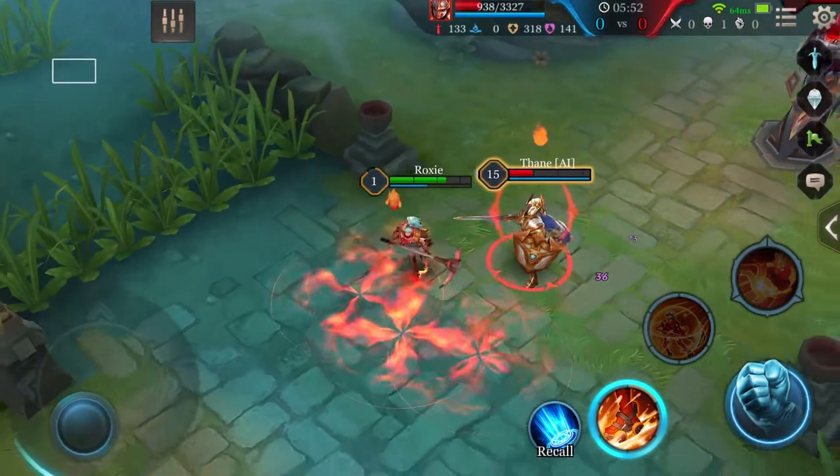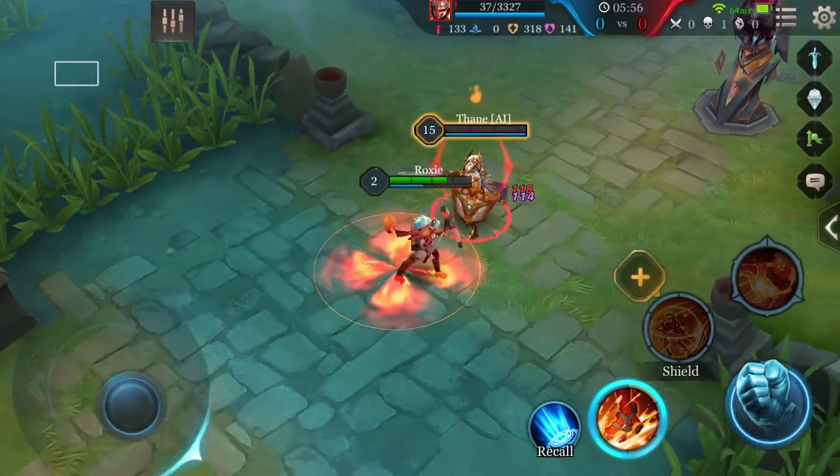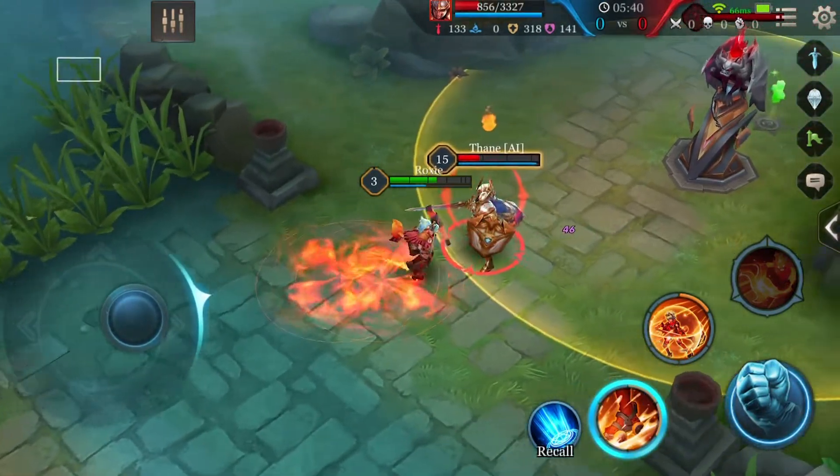If an enemy is marked by Agni, Roxy's health is restored by 1% of HP lost, and 2% if the target is an enemy hero. But don't get carried away — this effect does not stack.